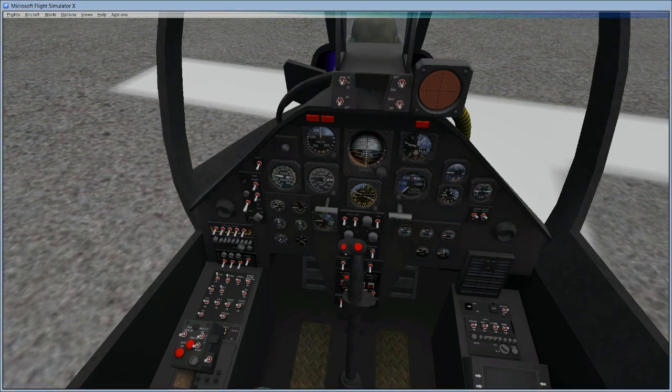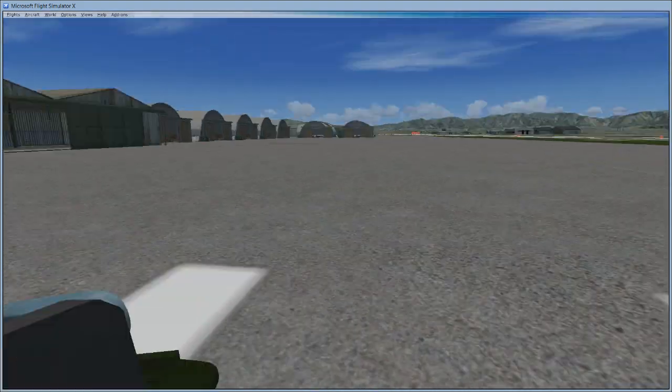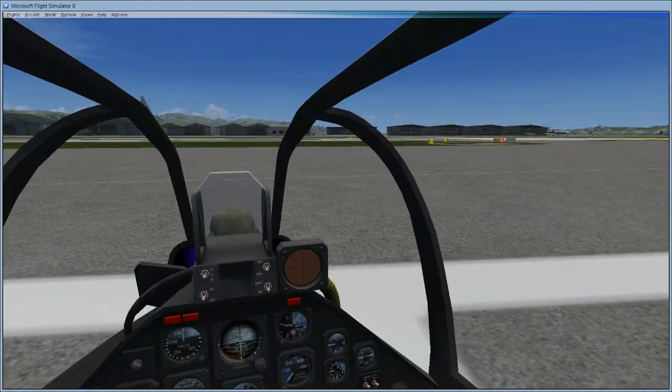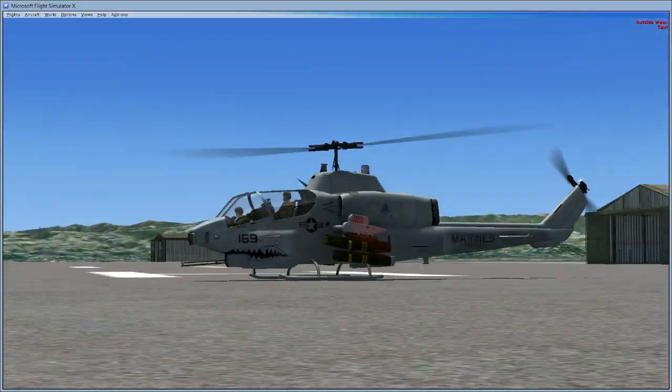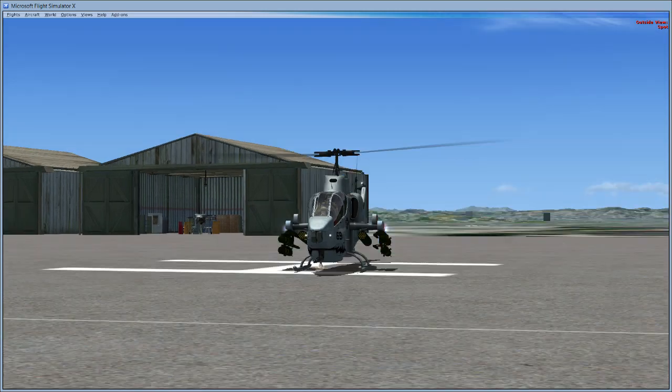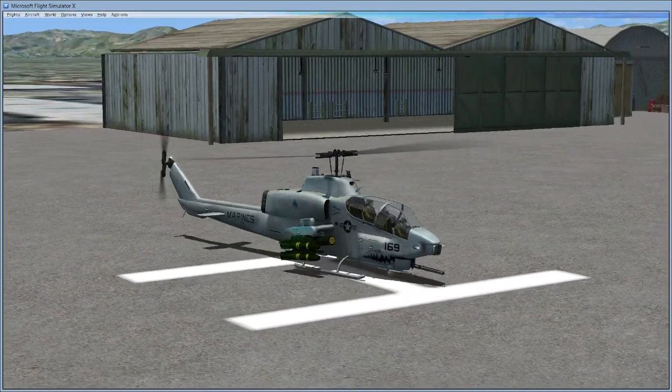Welcome back, guys. Thank you for flying Motivation 12, your pilot of the virtual skies. Today we are sticking with the military theme here, and I'm showing off a new helicopter I just downloaded. I don't know if you can see what it is from the inside, but it is the Cobra. One of my favorite helicopters. I've got a favorite in every category, basically.